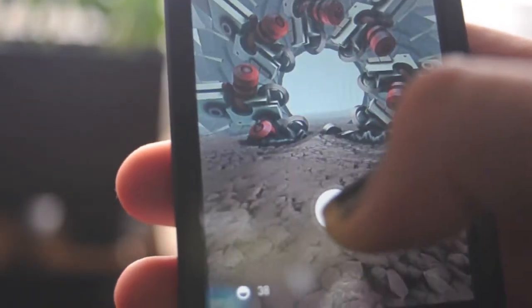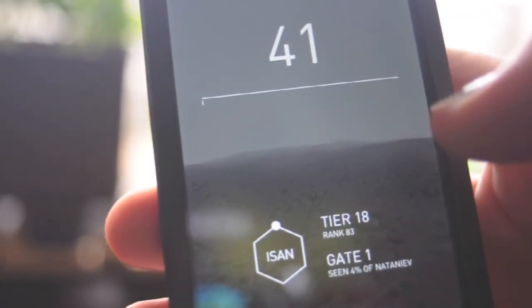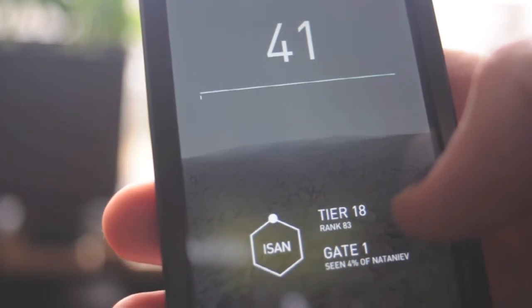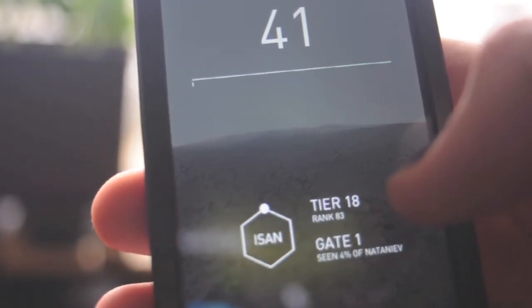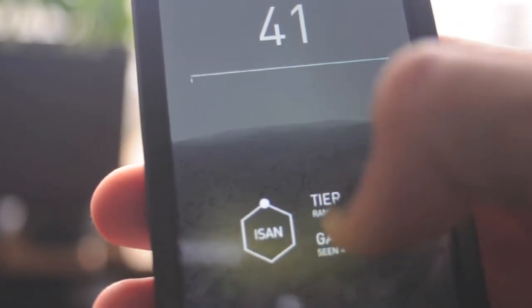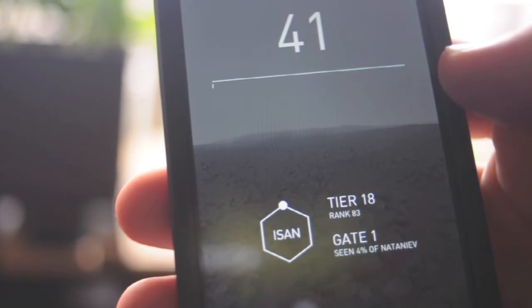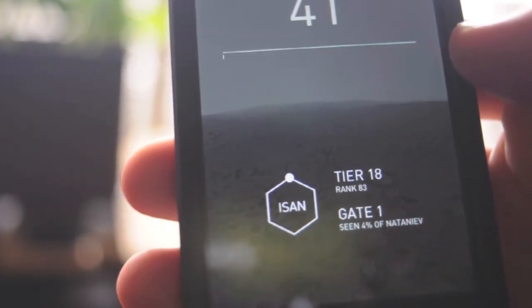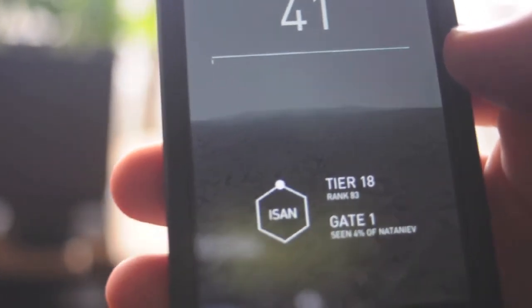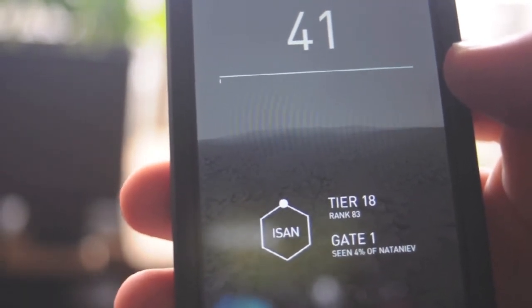Crossing this gate will just bring us back where we were. We've crossed one gate and we've seen 4% of the game. We're at 41 steps and we're 83rd on the 18th bracket in ISUN. ISUN is the section of the game you're in — this icon shows which section — and there are 6 of them. Some are not available until all the players collectively reach a certain number of steps.